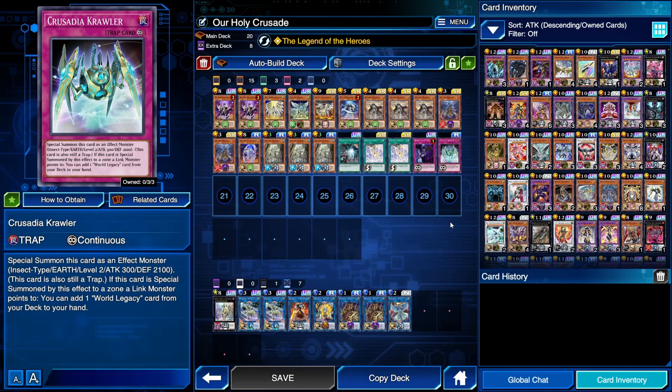Finally, we have Crusadia Crawler. You can special summon this card as an effect monster, and if it's special summoned to a zone a link monster points to, you can add one World Legacy card from your deck to your hand — either Secrets or Succession. The trap monster is treated as a Crusadia monster, which means it can be attributed for Equimax's effect. This card is fine as a one-off, and you can search it off Regulex.